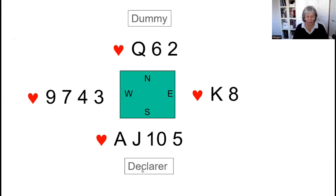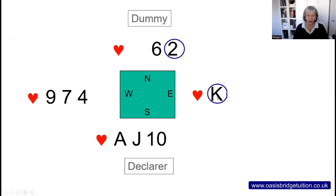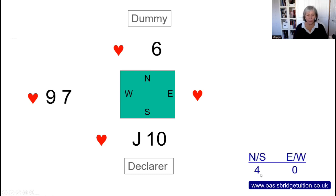Just put one suit up here. We are in the east seat and second to play. Let's say dummy leads the queen. We're going to see what happens first if we play low. Queen to the eight — the queen's a winner — so to the five and then to the three. One trick to declarer. And now declarer can play the two through the king, to the ace, to the four. That's a second trick to declarer. Declarer also has two winners in hand, the jack and the ten. Score: four to declarer in north-south and no tricks to east-west.